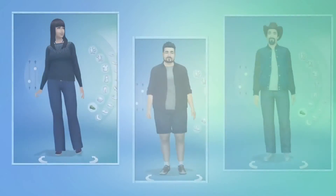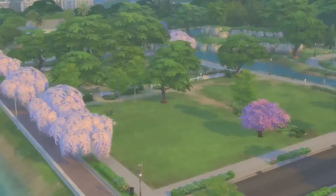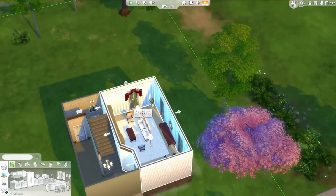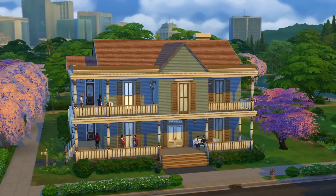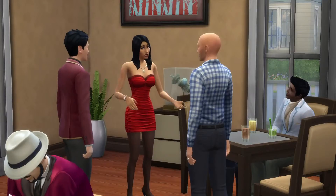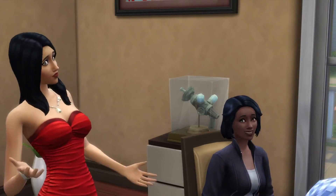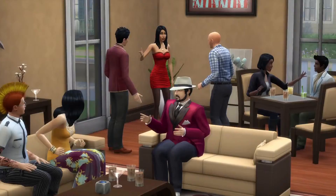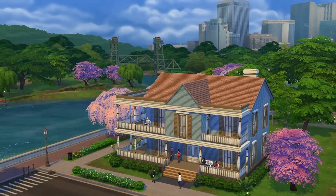I'm going to move my Sim in with a bunch of friends from the studio and build them a house. Home sweet home. It looks like the Goths are here to welcome the team, and Bella's already making some new friends. We can't wait to show you Bella and Mortimer's home when we show off our new build tools. Thanks for watching.